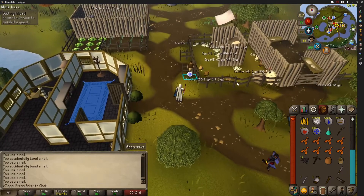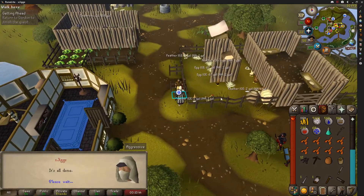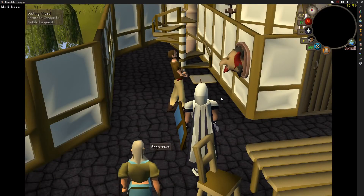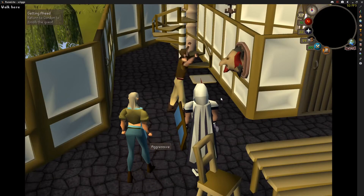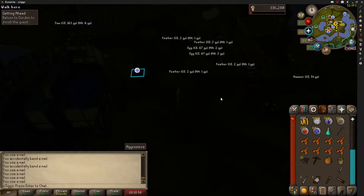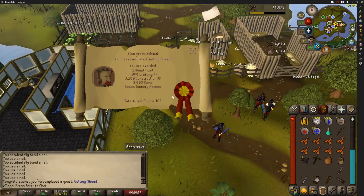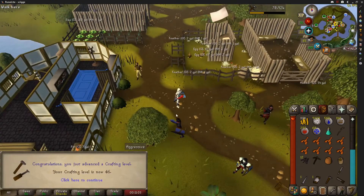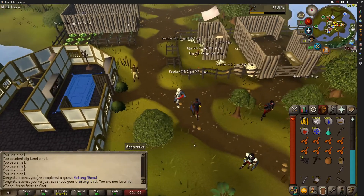One more quest today. We've got Getting Ahead finished. I could have done this one for a while, but I didn't have an easy way to get over here until I had Fairy Rings. Now that we have Fairy Rings, I went ahead and got that finished. There's some Crafting XP, which is nice because Crafting is expensive right now. Oh, and Construction XP too. Crafting level 46, and that's it.